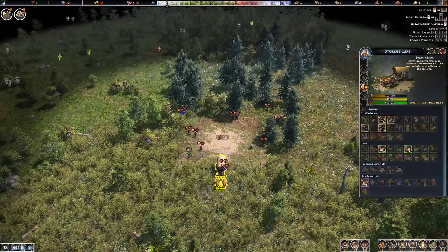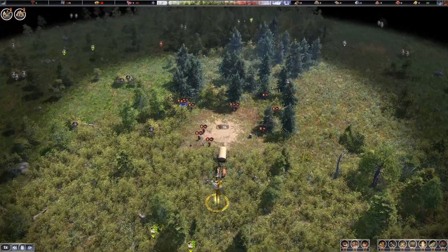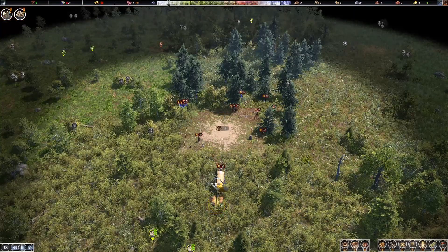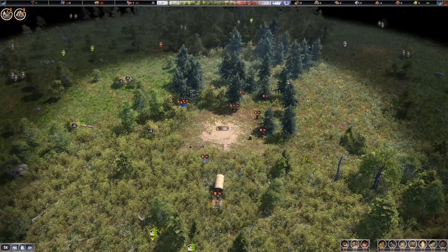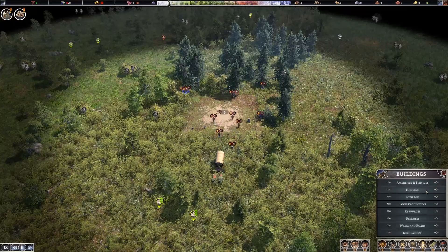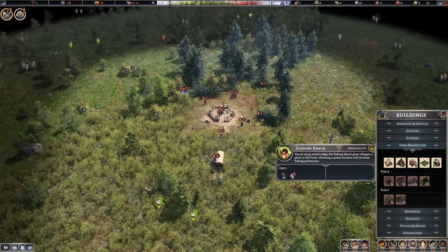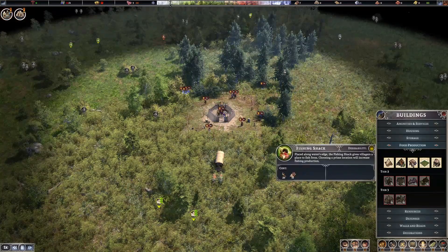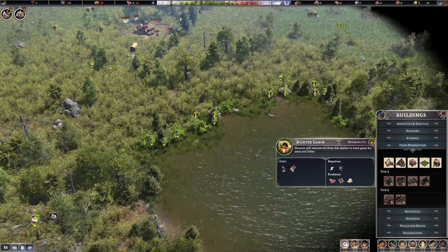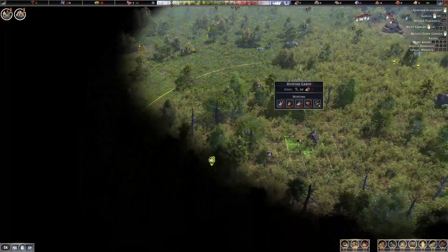I'm going to get this storage cart a little bit out of the way — you can move buildings around. I didn't want to move it too far because right now it's my only storage until I build the stockyards and other storage buildings. Until the town center gets built you really can't build anything else — no houses, no storage. Food production we can get started on. Hey, lookie there — town center done!